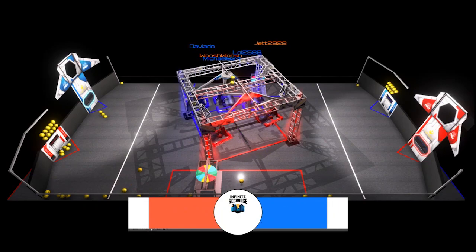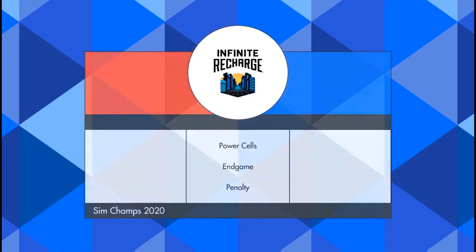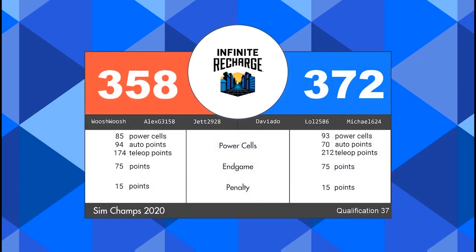After a streak of red alliance victories and a red alliance lead for the vast majority of the match, the blue alliance did pull it off — 372 to 358. The blue alliance will walk away with four ranking points in that match, and the red alliance walks away with one of their own for an end game score of more than 65.